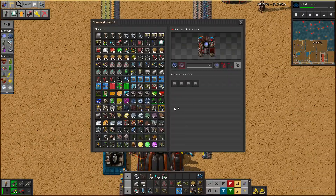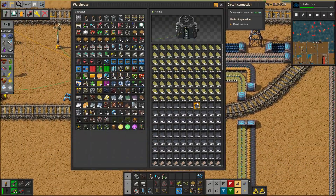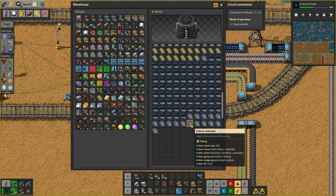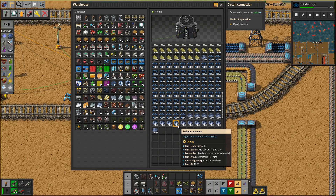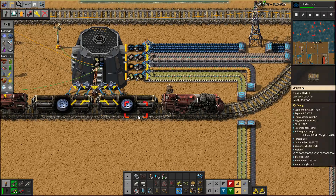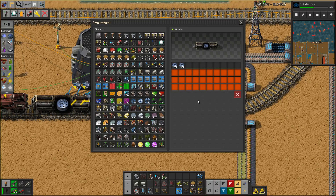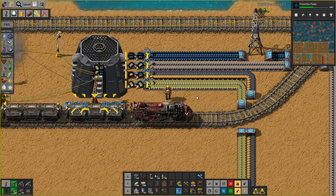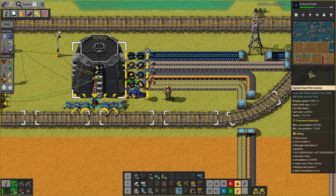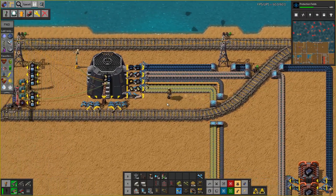I've just realised that our cobaltite is missing one of its products, in particular the sodium carbonate. We have some delivered, so I just need to work out a way to handle it. There's some more coming in, but for some reason I set this up as a partial train. I can't remember what that reason is just now, but I'm sure it will be fine. Let's set up another output line from the warehouse for the sodium carbonate.